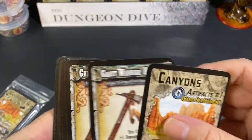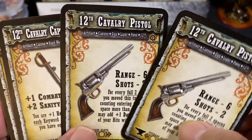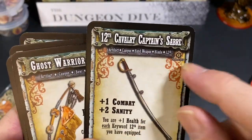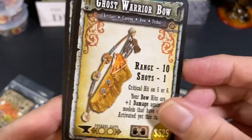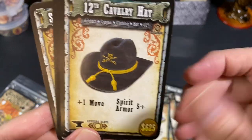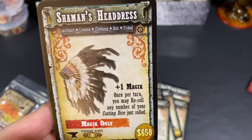Then we have Canyon artifacts to add to your artifact deck for the Canyons world: Ghost Warrior Hatchet, Letter Home, 12th Cavalry Pistol, 12th Cavalry Captain's Saber, Ghost Warrior Bow — range 10, critical hits on a five or six — a Cavalry Bugle, Harmonica, Cavalry Hat, Dark Stone Arrowheads, Tribal Ghost Dance for tribal characters only, and the Shaman's Headdress for magic characters only.